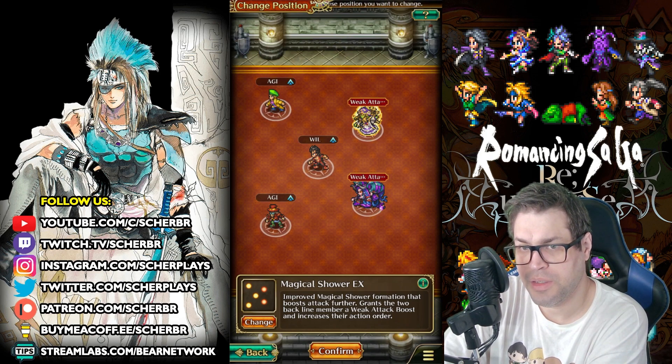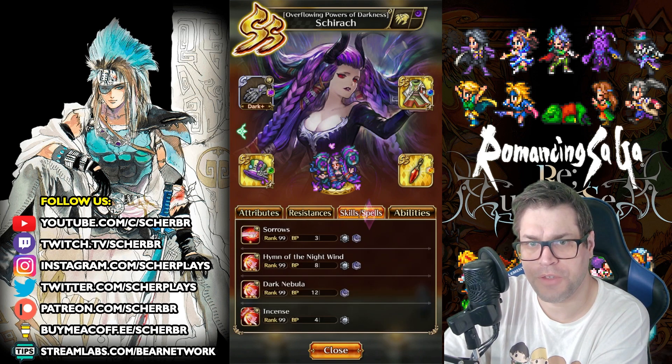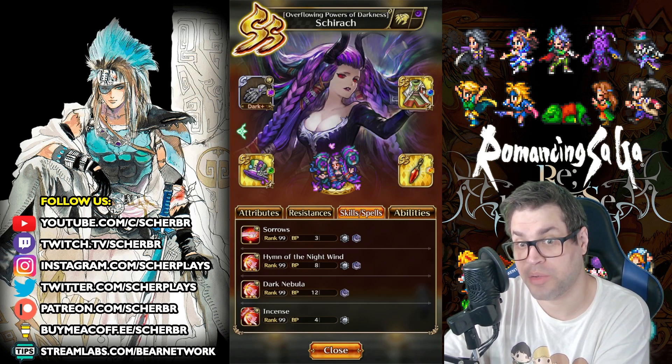For the last formation I switch to Magical Shower X. You have to have mages in the back, and you can even bring Maximus Rock Bouquet if you want. But the thing is that Shira is a featured style from the event banner.